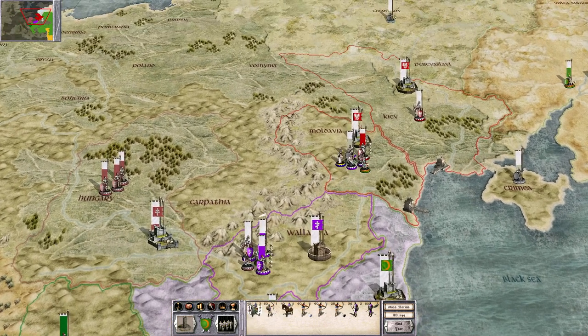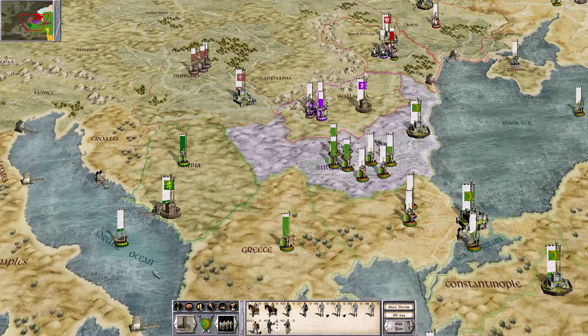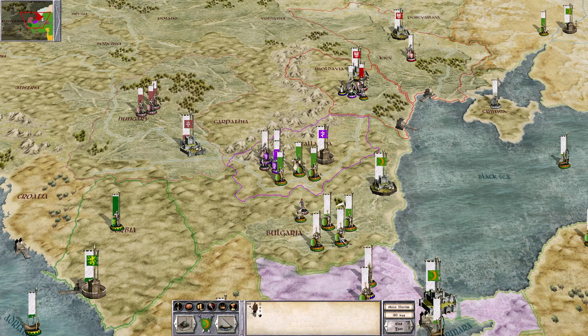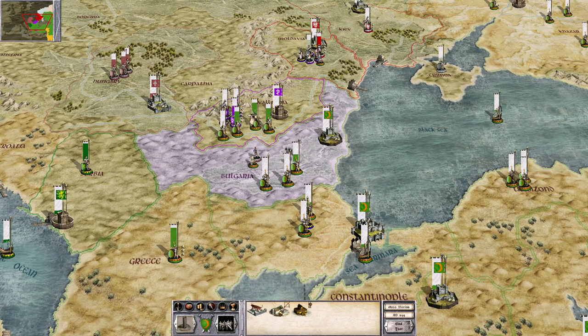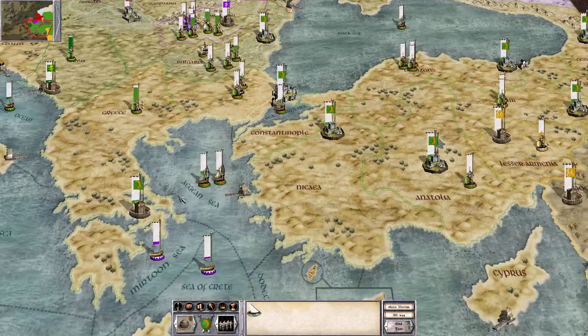There's a rebellion in Poland — in fact that might be a civil war. Given the fact that they're gonna have to deal with that, what I'm thinking is we'll go to seal the deal against the Byzantines. Getting the watchtowers will help next turn as well. Also train some archers. Should be good for troop count at the moment.